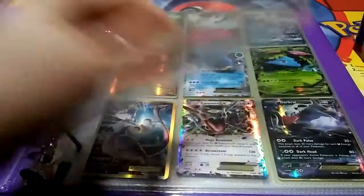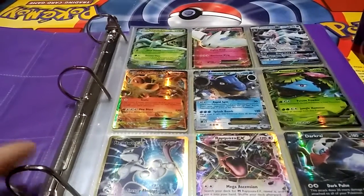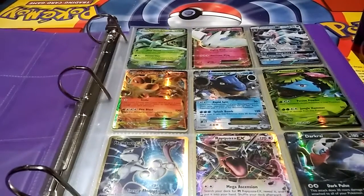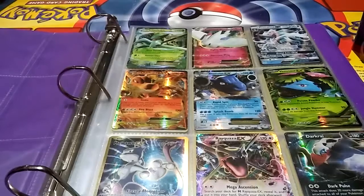How you guys doing? This is basically all the ultra rares and rares I pulled out of a Breakpoint booster box and a handful of random booster packs — I have a lot more cards than this, but this is just straight from that. Right off the bat, I pulled out of a couple miscellaneous booster packs two EX cards back-to-back, which was very surprising to me, and then almost two packs after that, a Mew EX.